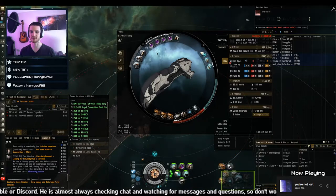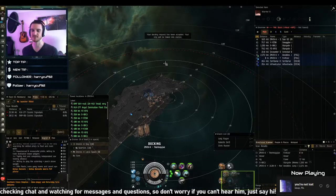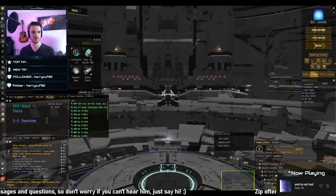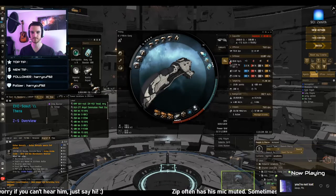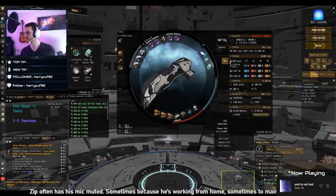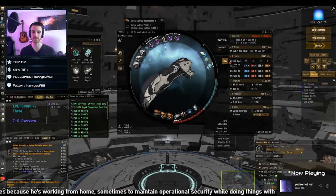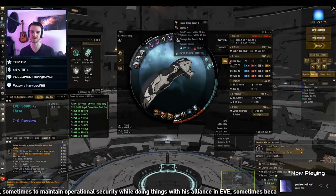Same with the high slots — everything's packed together here. The correct way to set up these high slots is with the newt acting as a heat sink between all the guns. The way you actually want to set this up is like this — so that when I heat my guns, these two are trading heat to one another and these two are trading heat to one another. The newt is taking a lot of heat damage, but it's acting as a buffer zone — a heat sink between these two very hot areas.